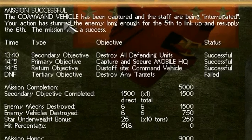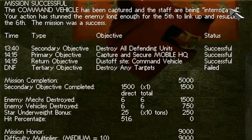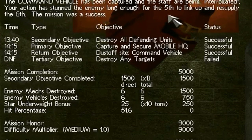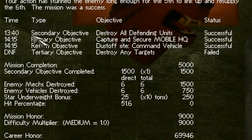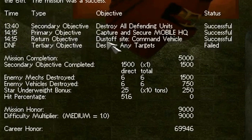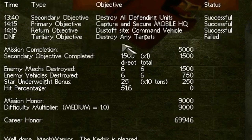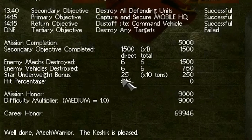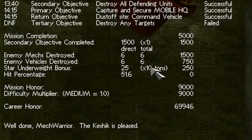The command vehicle has been captured and the staff are being quote-unquote interrogated. Your action has stunned the enemy long enough for the Fifth to link up and resupply the Sixth. The mission was a success. Primary objective, secondary objective, return objective — all objectives successful. No tertiary objective though. Star underweight bonus — 25 points for being 10 tons underweight.